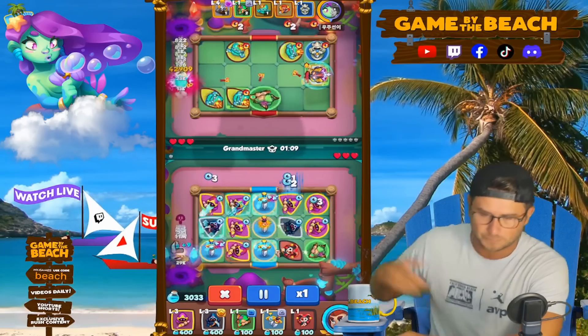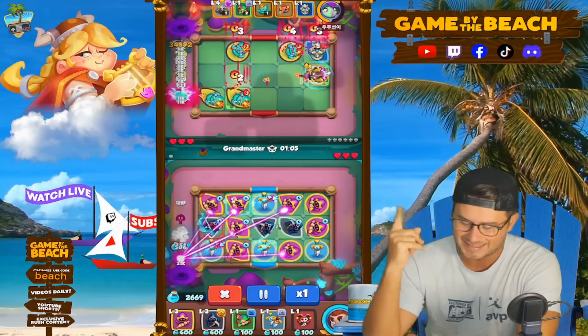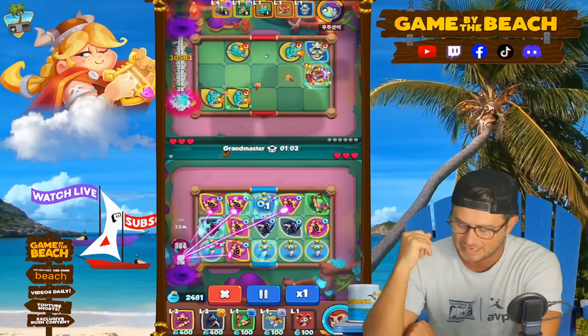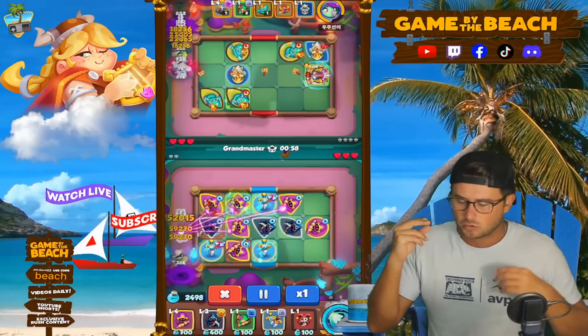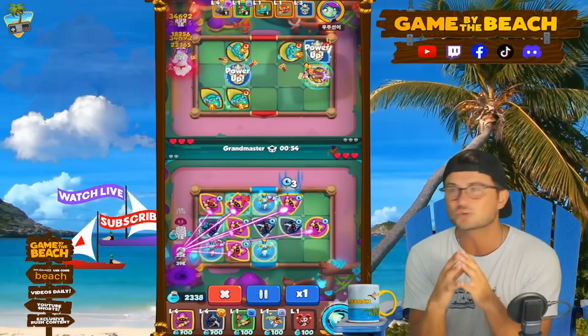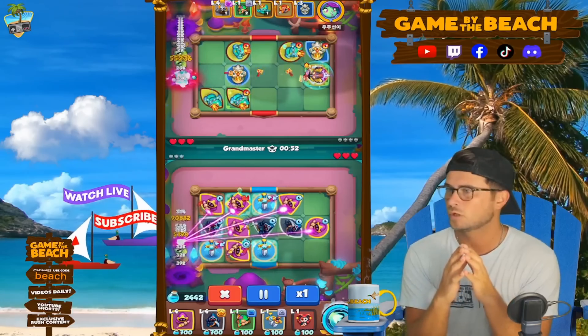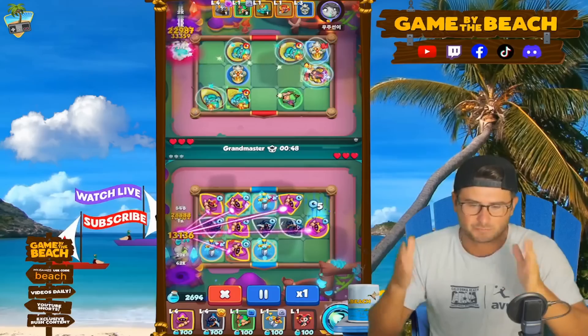We're getting pretty close. That bottom middle Crystal Mancer is at eight, and I think the top one above it is at eight as well. We got to a ten right there. Really, really important to try and keep your board kind of close-knit and tight-knit, and get those ten stacks as soon as you can.